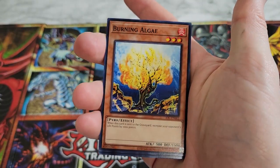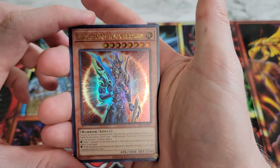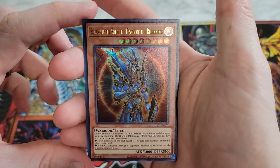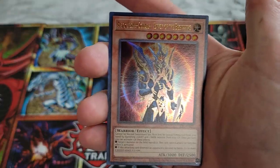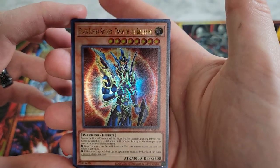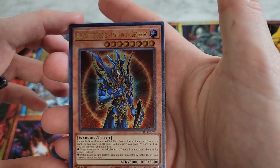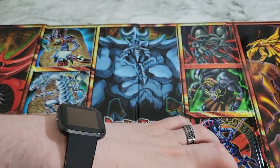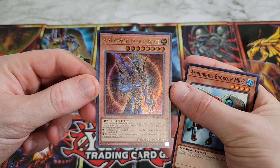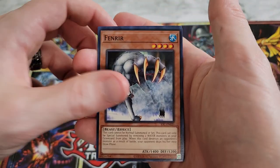Oh! We've got Black Luster Soldier Envoy of the Beginning — an absolute great pull! I wish I could get some good lighting on it but I've never pulled this before. We'll treat this as if I was getting a first edition card, pretend these are brand new. Look at that — that is a good card, that's beautiful! We got a little too quick on the sliding out so we skipped right to it, but it didn't take us long.